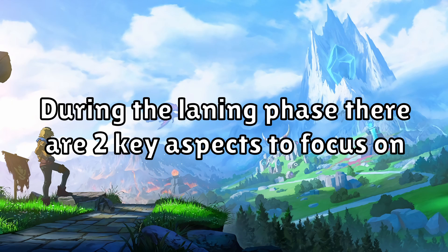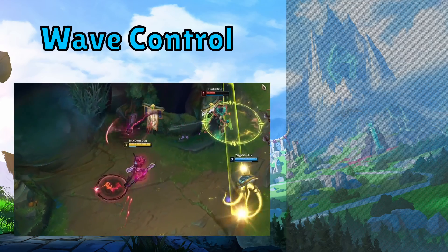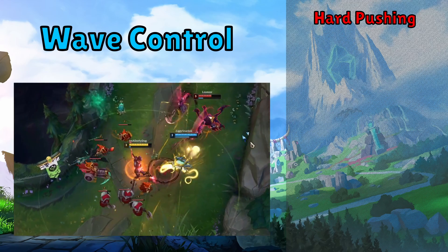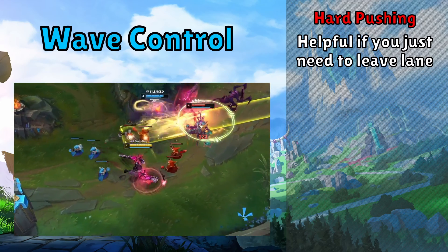During the laning phase, there are two key aspects to focus on. Firstly, wave control. A player who knows how to control their waves will always have a strong advantage on one who doesn't, and there are three methods on how to control your waves. Firstly, we have the very simple hard pushing. This is generally the worst one as it doesn't give you time to do anything, but it can be helpful if you just need to get out of lane.